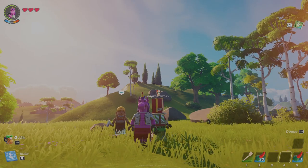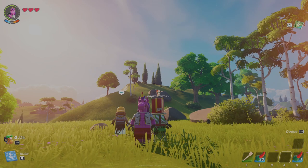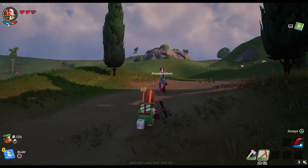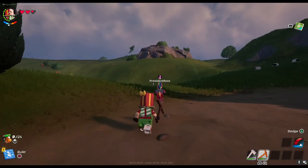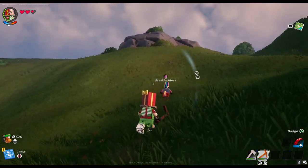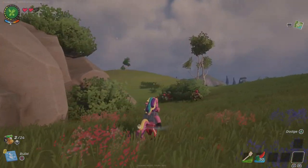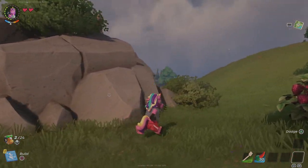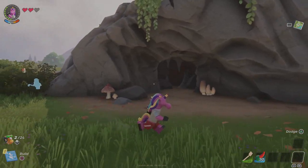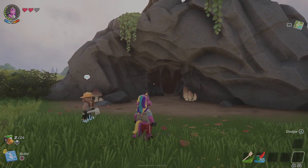Welcome to Part 5 of the LEGO Fortnite Beginner Guide. We are going to show you how to find and explore caves. While exploring the map, you will see rock formations that are large and have several flora and fauna around them and large mouth-like openings. These are caves that you can explore and get things from.